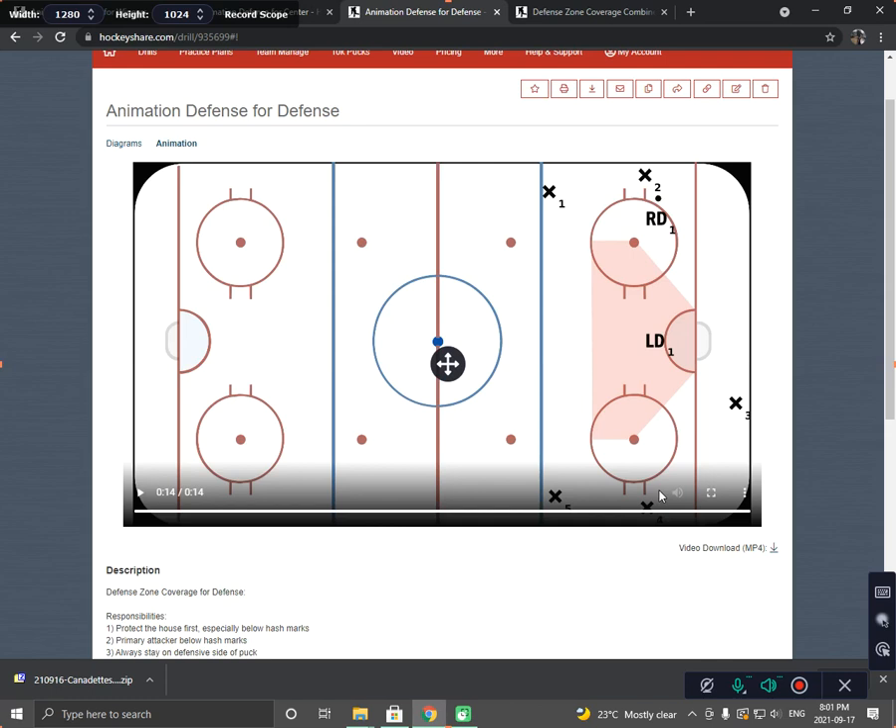They're the primary attacker. Those are the two things the defense does. The right defense normally attacks those low pucks on the right side of the ice. The left defense would attack pucks on the left side of the ice. While the right defense is attacking the puck on the right side, the left defense would always be watching the front of the net. So let's watch the video and you'll see exactly how the right defense and left defense should move.